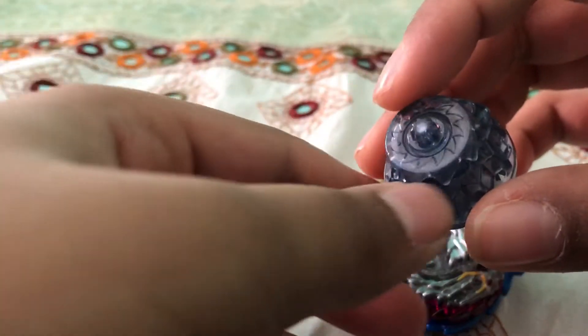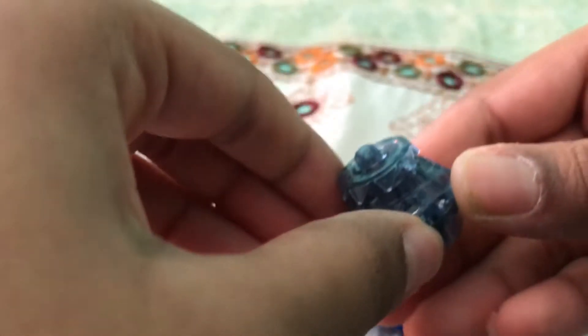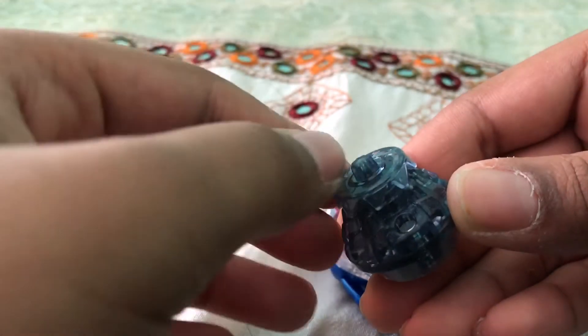Next, let's move on to the Destroy driver. The Destroy driver is like a little spinning plate. It's basically like Jaggy, with all these little spikes on here. This driver — except they put a moving plate that has spikes on it, and then they put kind of like a Jaggy on the top right there.